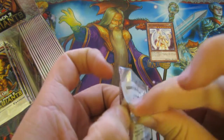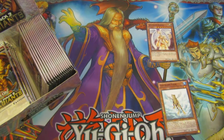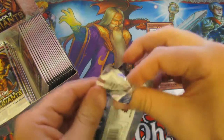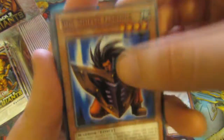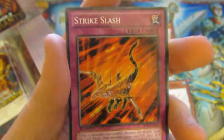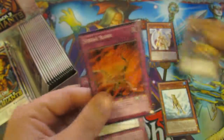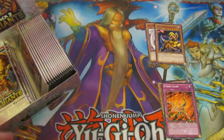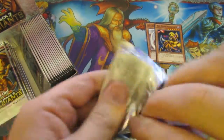These packs seem to be pretty hard to open. There we go. We have a Big Shield Gardener, a Goku Golem, a Fiend Megacyber. Our Rare is the Fiend Megacyber, and the Strike Slash was our Mosaic. So there are two foil cards — Rare and Mosaic.